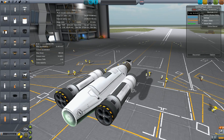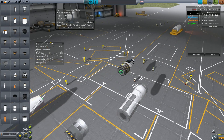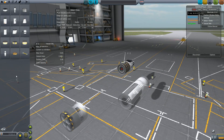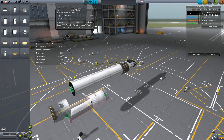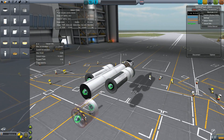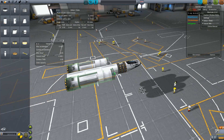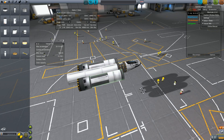What engines are you two using for your SSTOs? Legitimately, you could either use rapier engines, or standard engines and rocket engines. Standard engines when you have the option of rapiers? In all honesty, rapiers are not fantastic — they haven't been balanced as much as I thought.